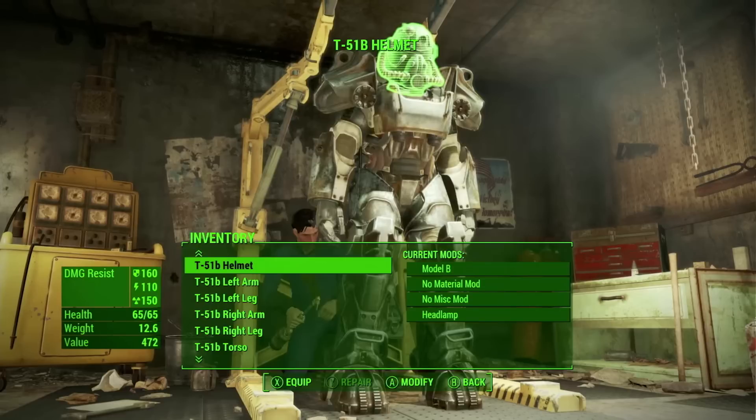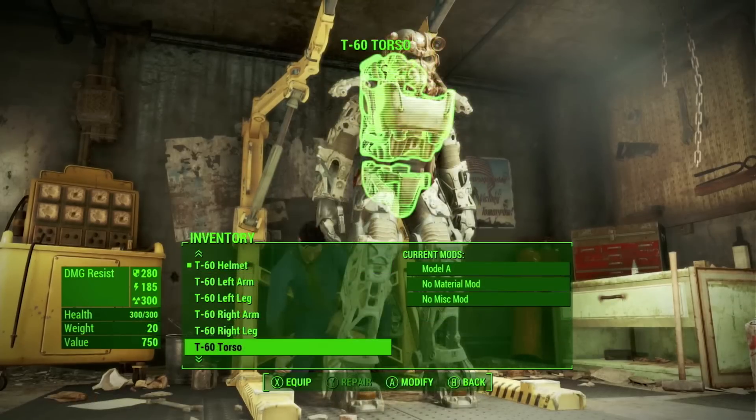The next stat shown is health — each individual piece will affect your health. There's also a mysterious stat that kept popping up when scrolling over individual pieces, I think on the torso or helmet. It says 'PA Bat Dam Rate,' which I think means power armor battery damage rate. I think that means something inside the power armor drains a battery, separate from the core. My speculation is that maybe there's a battery for the spotlight and jetpack — or some fuel for the jetpack — that's separate from the main power core.